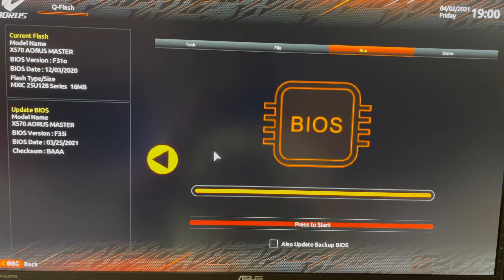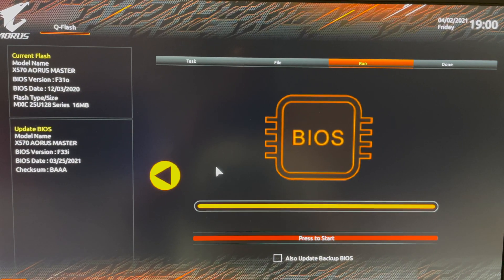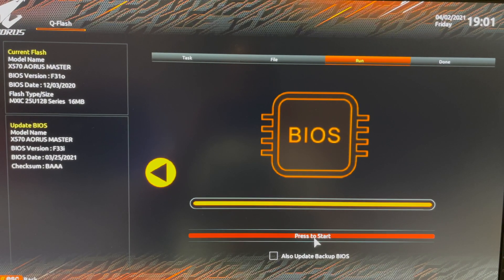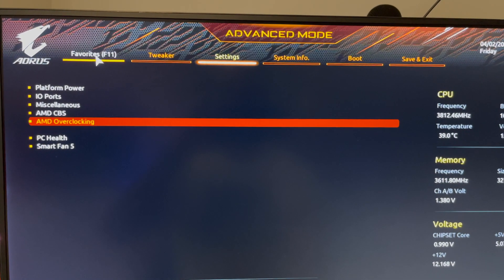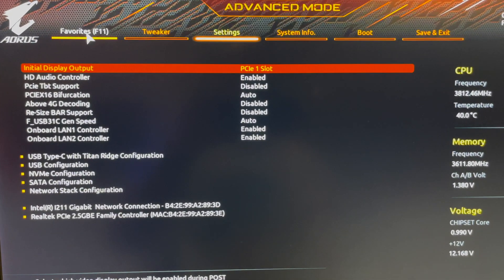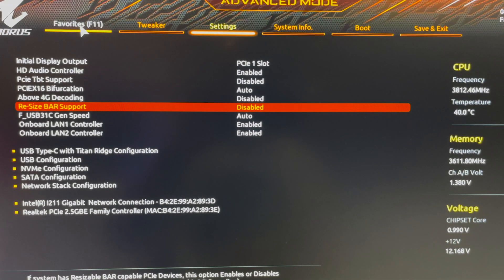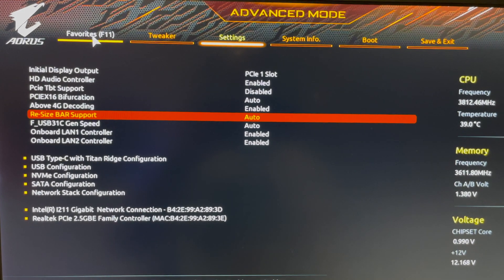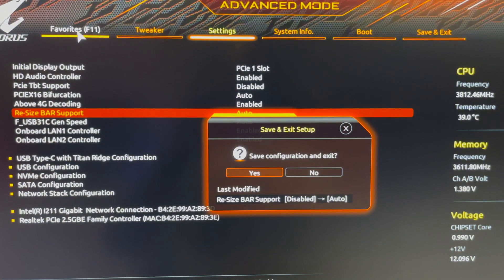After we do this we can find out how to enable Resizable Bar. Let's figure out where these settings are — I believe it's under IO Ports. Going down here it says 'Resize Bar Support' — let's change that to Auto. Now let's hit F10 to save and see if it boots.